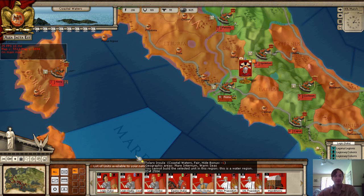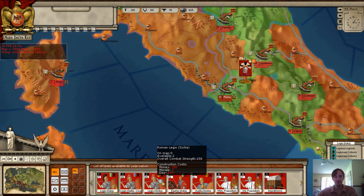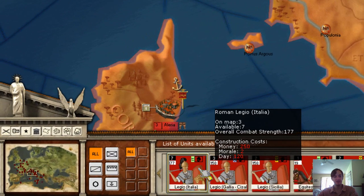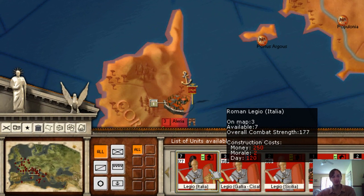So we are Caesar - we've taken over the Italian peninsula and now we want to recruit another legion. I click the Eagle and look for 'Legion Italia' or 'Roman Legio.' There it is. Currently it tells us there are three on the map, seven more available, and an overall combat strength of 177. It also tells us the cost: 250 money, 2 morale, and how long it's going to take to build.